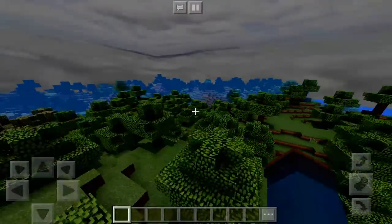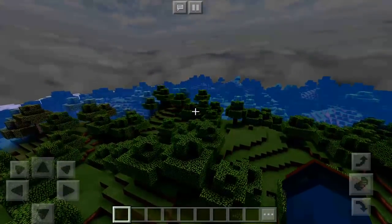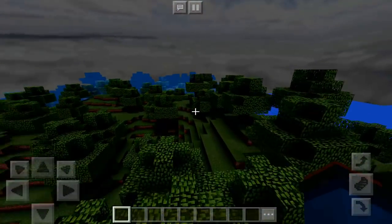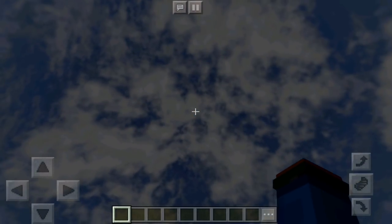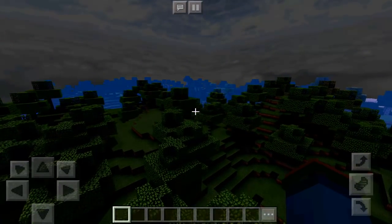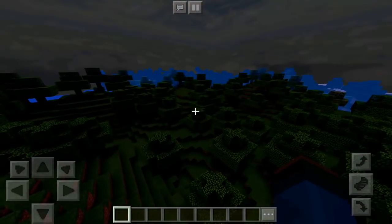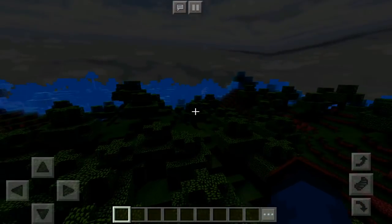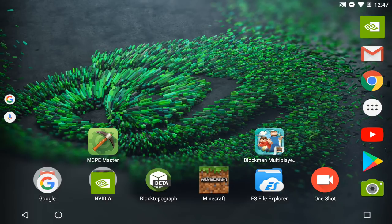That is how you make a Minecraft Pocket Edition server completely free. This obviously only works on Android — I'm not sure if it's on iOS, but it would be amazing if it was. iOS users should make it available too. If you want to OP yourself, go to the console, type 'OP' and then your username. All the links will be in the description below. Thank you guys for watching this video on how to make a server completely free.